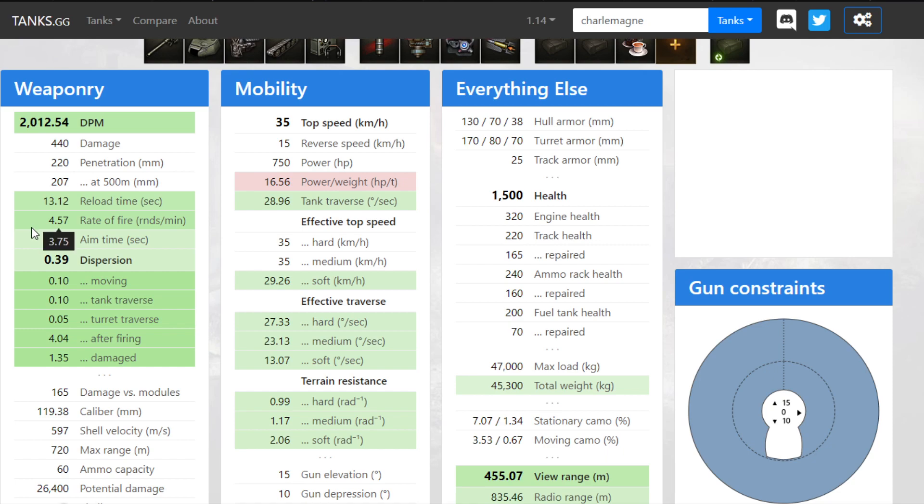The aim time is also very long, over three seconds, and the dispersion is quite terrible at 0.39, so it aims forever and then you miss and then you reload forever. Top speed is 35, so it is very sluggish and slow. The power-to-weight isn't very good, so it might take a while to get to 35 going up a hill.